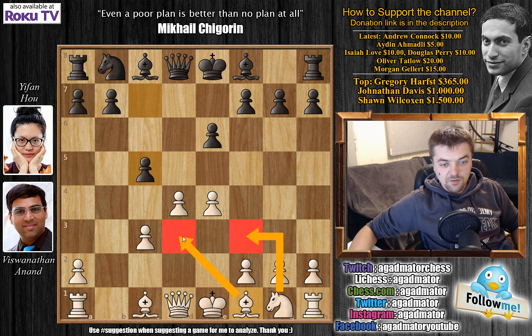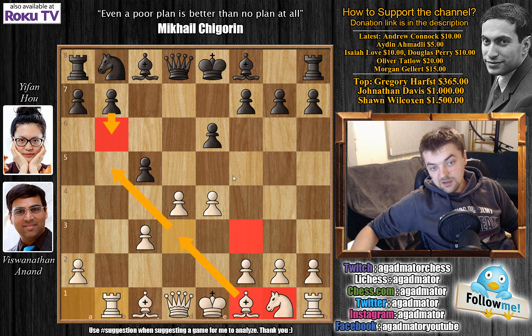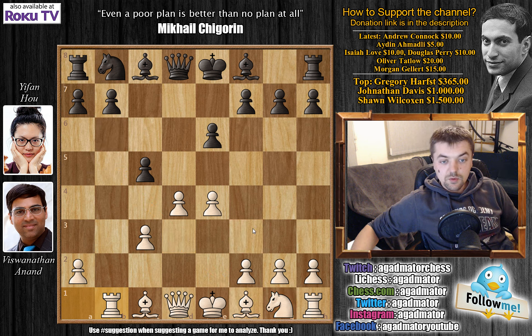Here there are a couple of options for Anand — knight f3, bishop d3, or bishop b5 check. Anand goes for rook to b1. The reason he goes for rook b1 is that Yifan will probably play b6 and develop the bishop on b7, but it also exerts certain pressure on the b7 pawn. You want to see how your opponent develops before deciding the best squares for your own pieces, and rook b1 will make your opponent think and pressure them.